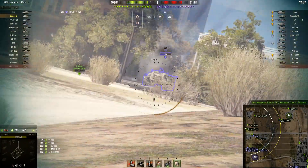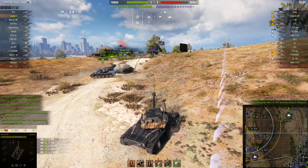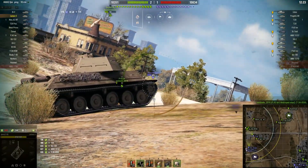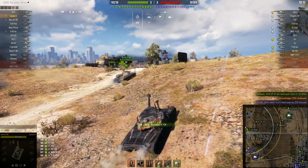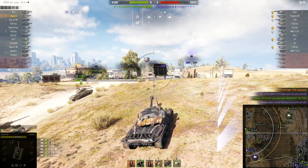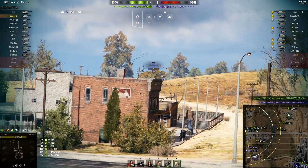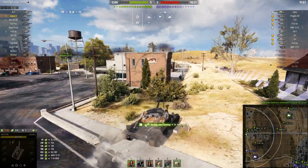The view range on this tank is 460 with optics. If you have a better commander with situational awareness and recon, plus BIA, you could get it up to around 470+ view range, which is really good. So you've got view range and camouflage going for this tank, but the aim time really hurts it. The dispersion is 0.35 — not terrible — but the aim time is the main issue.